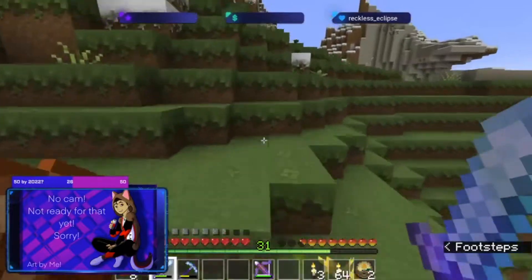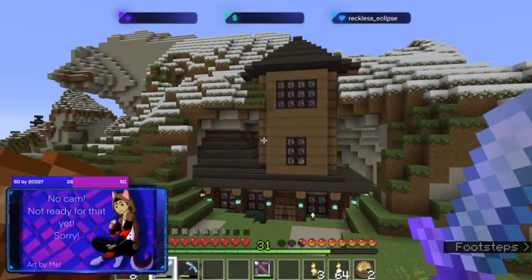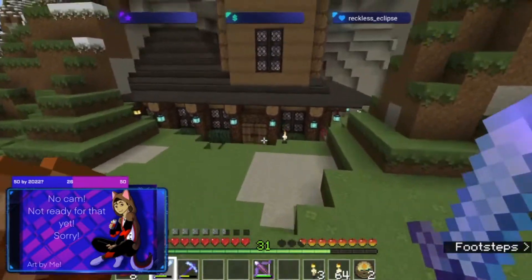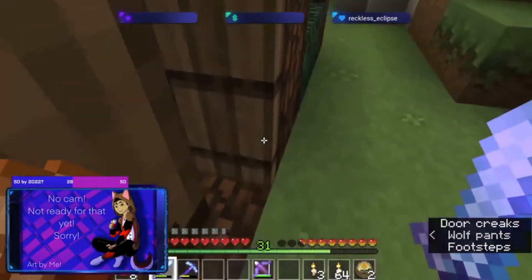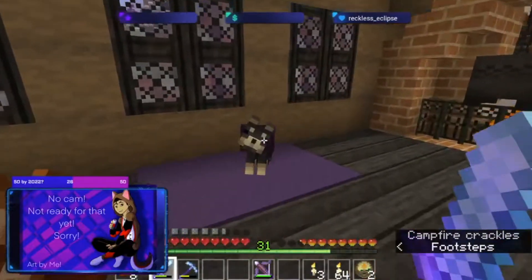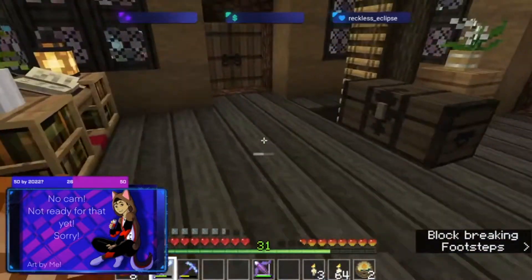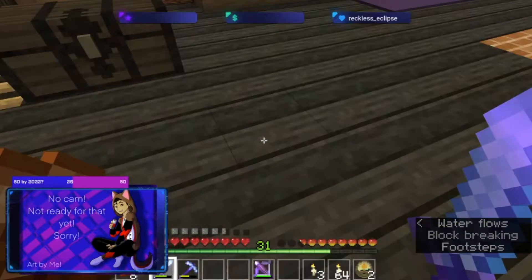Very quaint on the outside. Not much work or not much detail on the outside. And then you head inside. It's very quaint and simple. I plan to put more carpet over here to break up this dark oak. It's hard to tell it's dark oak with my texture pack.